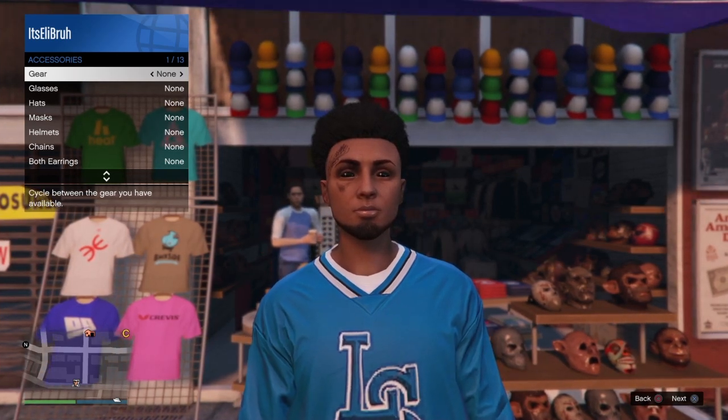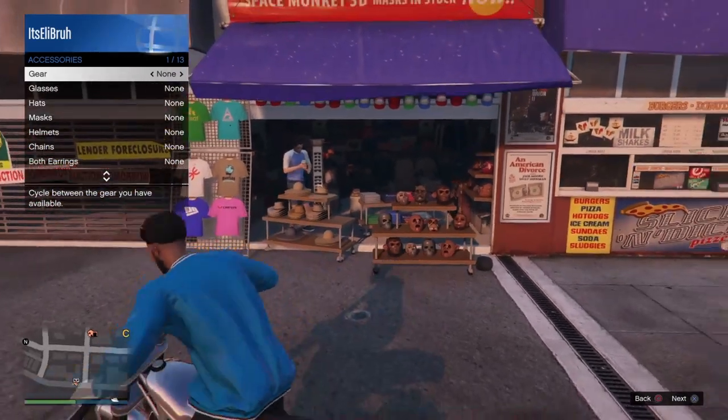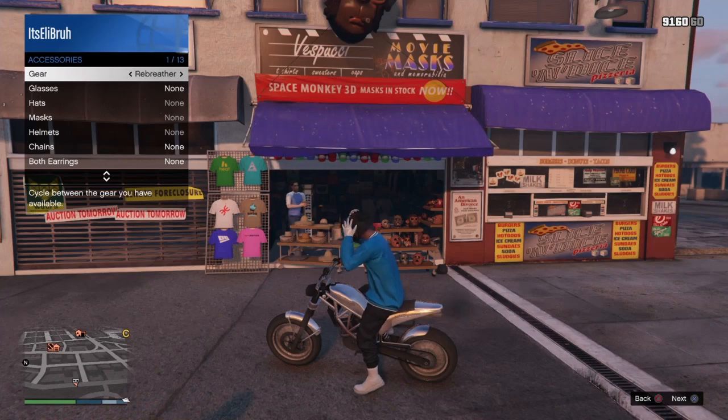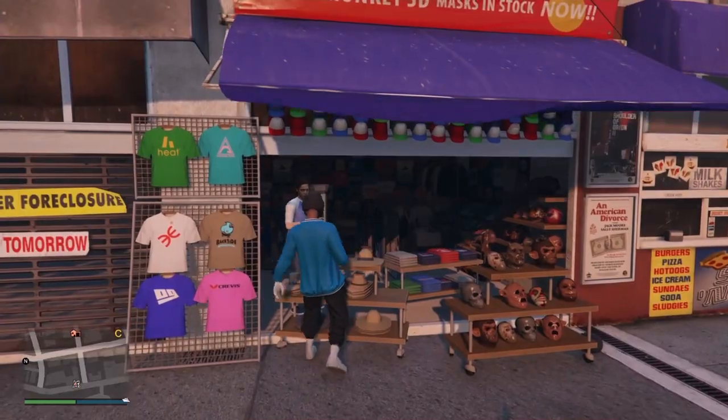All you want to do is just hover over accessories, hover over gear, and as soon as your player puts on his helmet, all you want to do is click on Rebreather. Then just hurry up and save it and save your outfit.